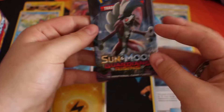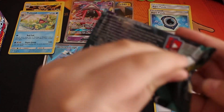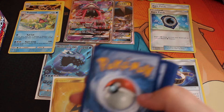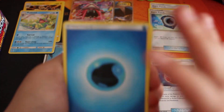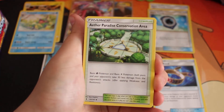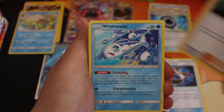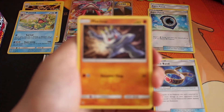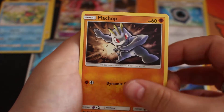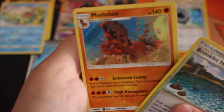Next pack — Lion Rock on the front. Just hope to get something good. We have a Water Energy, Aether Paradise Conservation Area, Tentacruel, Marlow, Wishiwashi, Jangmo-o, Wimpod, Machop, a Whalemare, and Brokelet Hill.